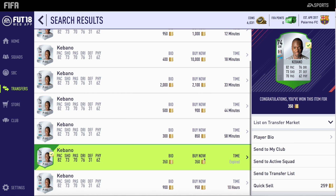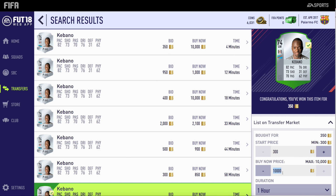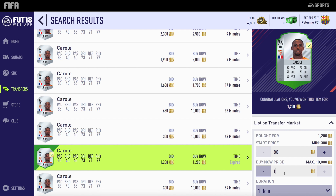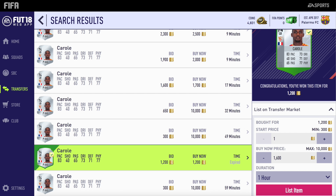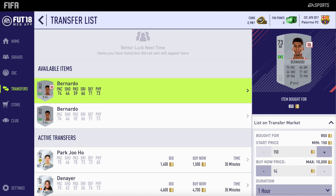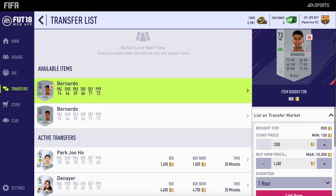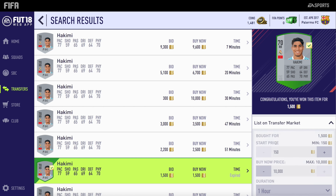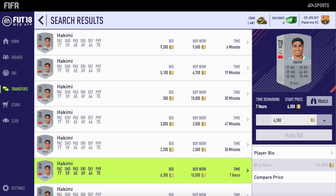2,000 coins for this for Charlie, listing up for around 2.9k. Cabano from Fulham — get this card for 350 coins. We get Carole here for 1.2k, listing him up for around 1.6k. Then we pick up some Barnardo rightbacks from Red Bull Leipzig. Hakimi — I believe — for 1.5k, listing up for around 2.3k, making some pretty nice profit. Real Madrid silver rightback.